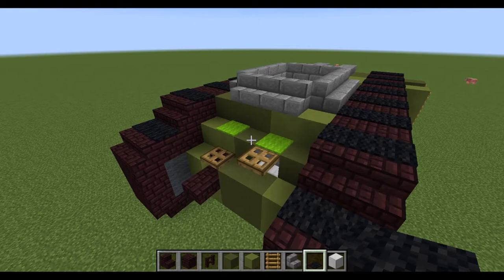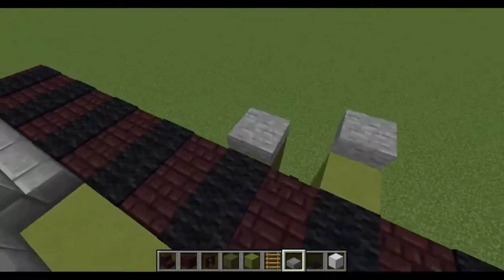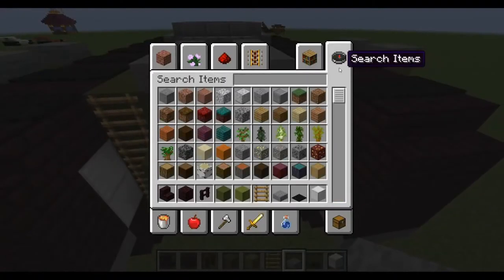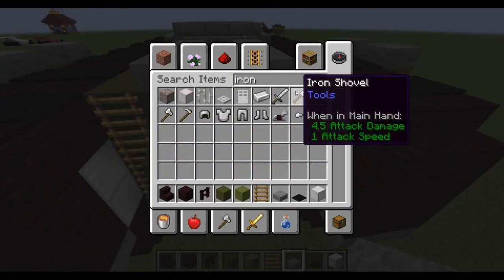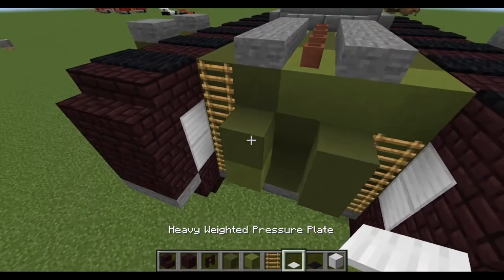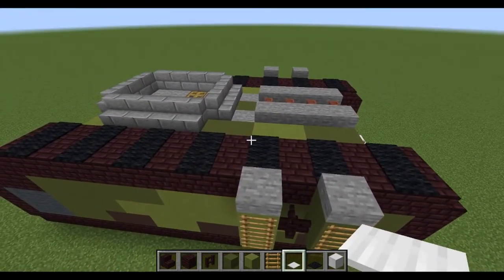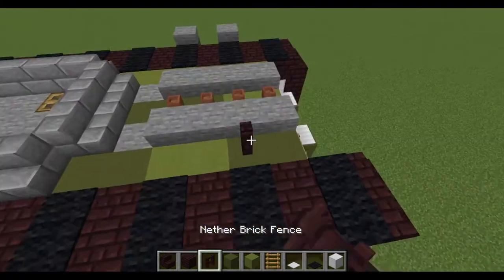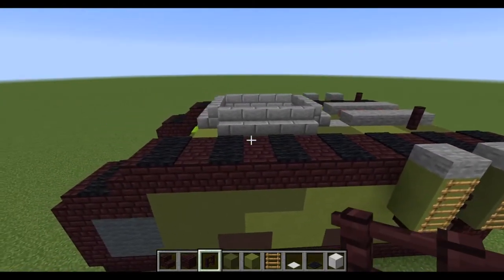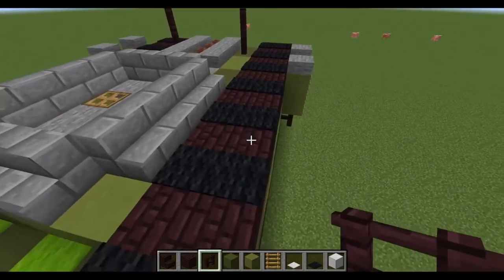You're going to put stone slabs on your two outposts — here, here, here, here. You could also do a heavy pressure plate here; it would also look pretty good. Then you want to do two fences of the nether variety at the second-last of your slabs. Then do another layer of the fences like so.